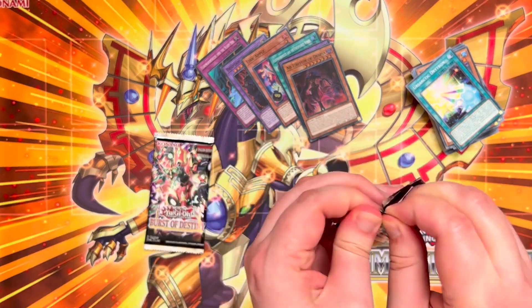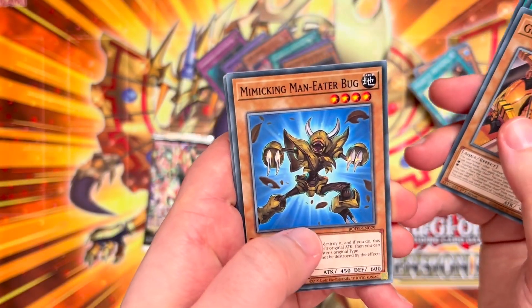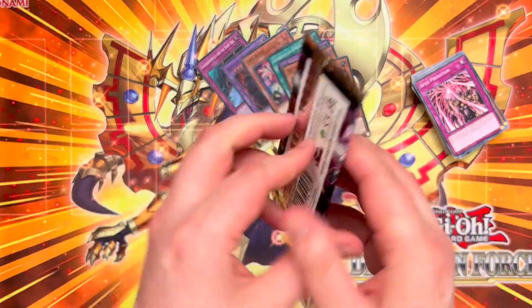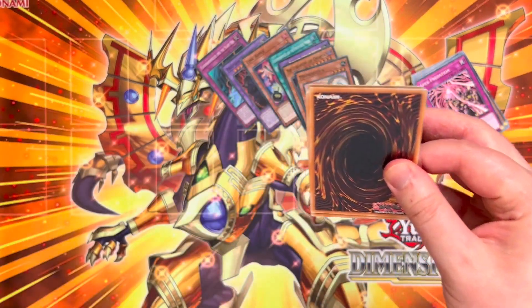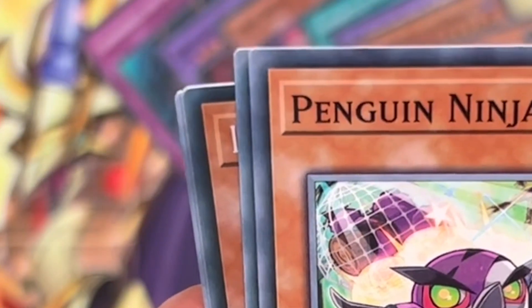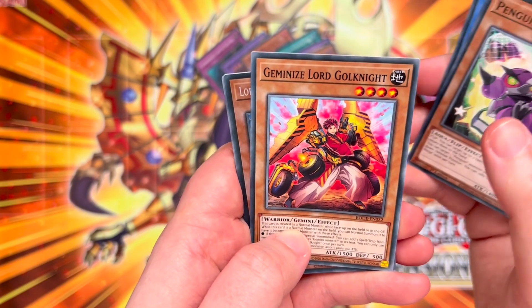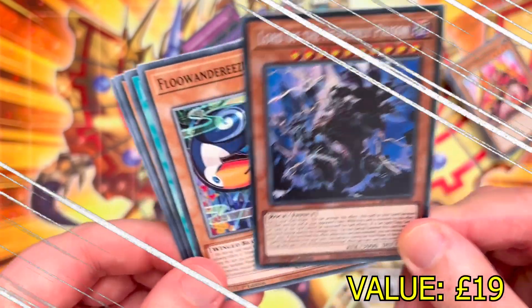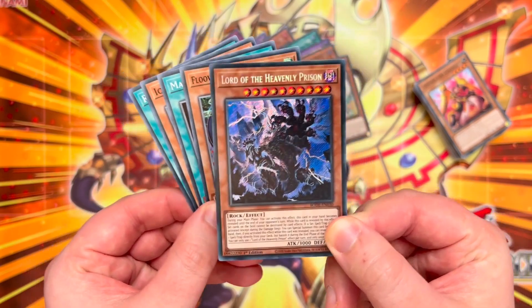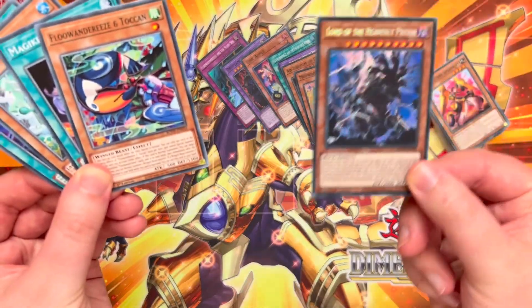Two packs left of Burst of Destiny — can we at least pull a Secret Rare? We have Sonic Tracker, Night Flight, Gunkan Suship Uni, Mimicum Man Eater Bug and — nope, another cat. Some more commons there and our final pack today — I will take anything, something, trade bait please. We have Tilly and Nyammy, Transonic Bird, Penguin Ninja — it's a Secret Rare! Lord of the Heavenly Prison! That's actually a really, really nice pull — very, very good card, definitely trade bait at the very least, between 10 and 20 pounds I believe. Very good pull — we got a Secret Rare at last! We can't play it, but it's definitely worth trading.